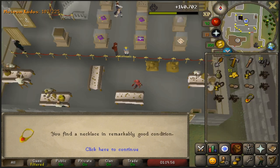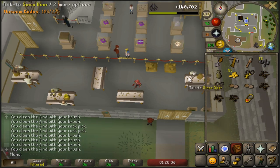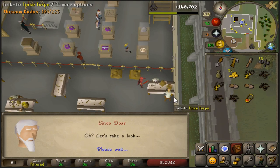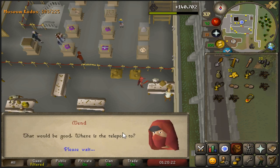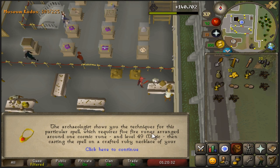I'm going to start recording when I find that. So there you go — I have found it. You find a necklace remarkably in good condition. That's the clean necklace. Once you get that — it's 1 in 51 drop rate like I said — just talk to any of the experts and tell them you found something interesting, then tell them you found a necklace. This will disappear from your inventory but it will unlock the spell for you. The archaeologist takes the necklace, turns it over in his hands, and studies it closely. It now tells you that you have learned the techniques and with level 49 magic you can now enchant ruby necklaces to become dig site pendants.